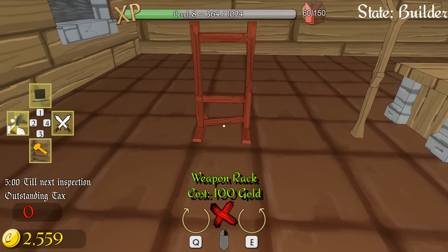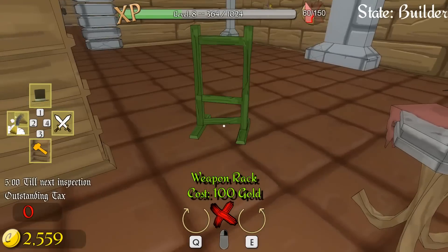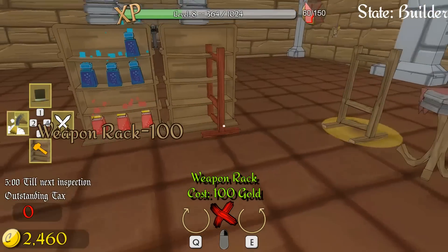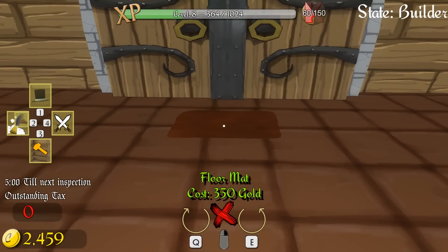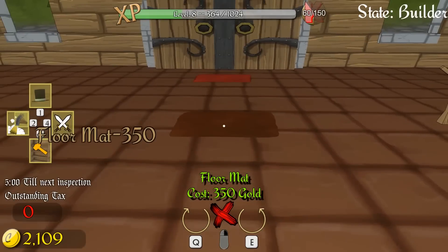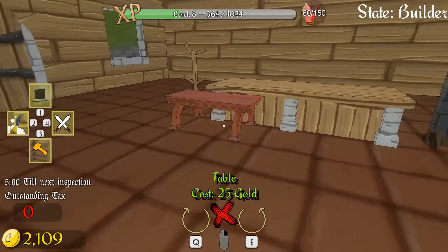A weapon rack — oh yeah, we bought a weapon rack at one point, then we sold it, because I wasn't sure what goes on it, but apparently it's two-handed swords and stuff. Let's get a weapon rack. We got the bot dock, and here we go — the floor mat as well. We definitely need this. It can cost 350 big ones. Let's put it there. Is that the last thing we could buy? We bought pretty much one of everything now, which is nice.